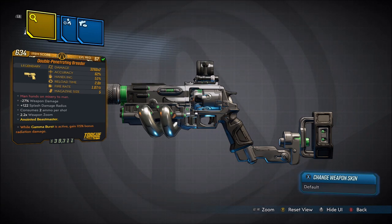Now the red text of this weapon says, 'Man Hands on Misery to Man.' The non-elemental bonus is 27% weapon damage, plus 122 splash damage radius. Consumes 200 ammo per shot, 2.2x weapon zoom. Damage is 3260 times 2.